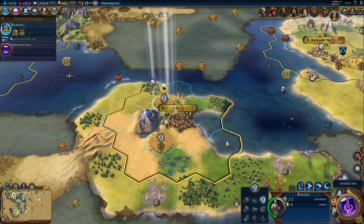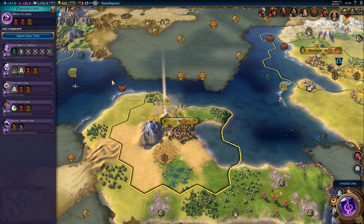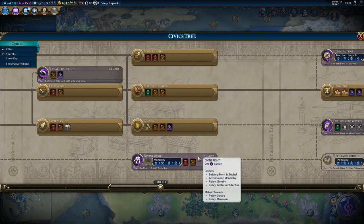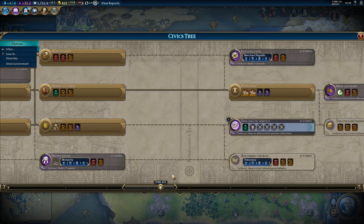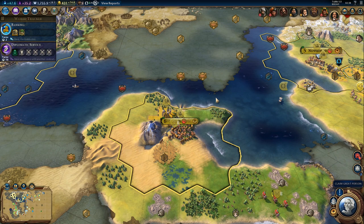Now we have to wait one turn because that will not kick in until next turn. The next civic will probably be diplomatic service — I don't think we'll get an alliance. We need diplomatic service to have casus belli.